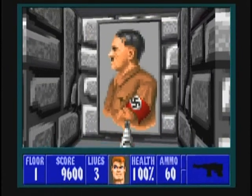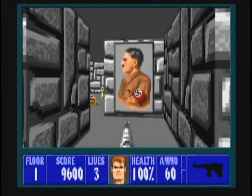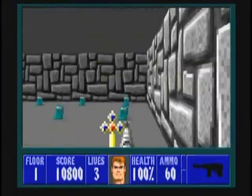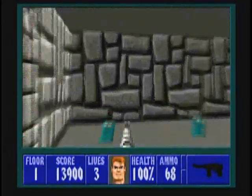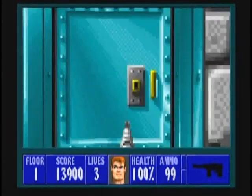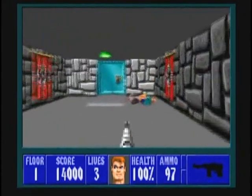The Hitler portrait is your second secret, so press on it to open it up. Inside is more treasure, so put all of it into your treasure sack. There's also some ammunition, which will probably boost you up to 99 ammo.